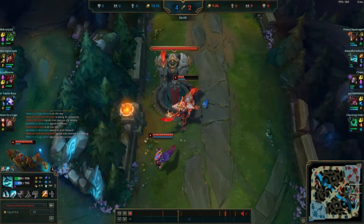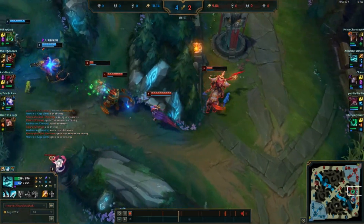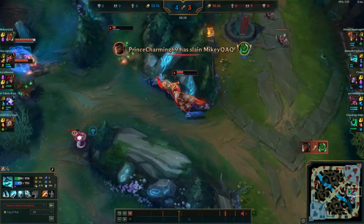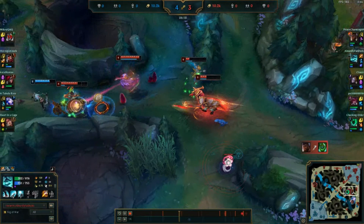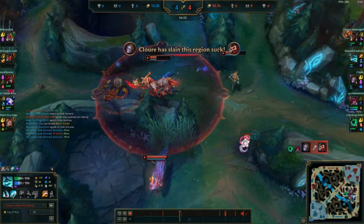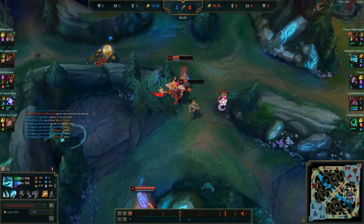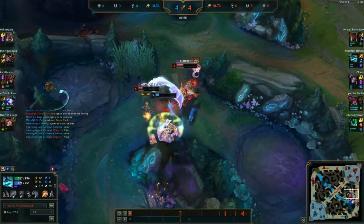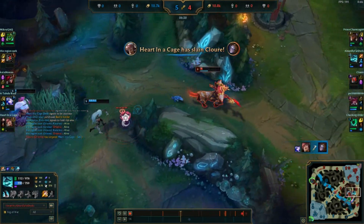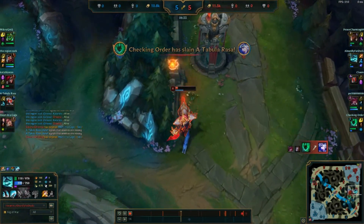This draft firstly shows the power of flex picks, as I first picked Karthus while never really having the intent of sending him jungle. I knew the enemy team would lock Vi, Wukong, or another similar dive champion. It also displays the importance of having matching champion modes and themes in your drafts. Your picks want to have similar play styles so it will be easy to coordinate mid and late game situations. Thanks for watching, see you next time.